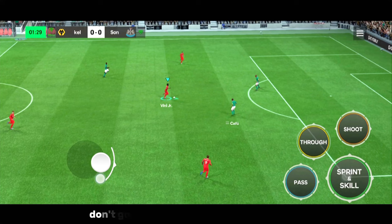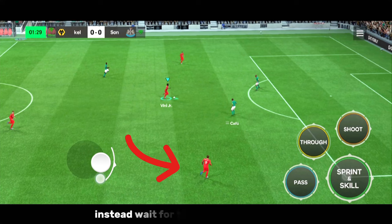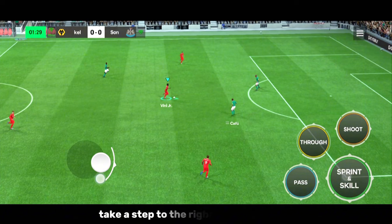Now when you're in this position, don't go at the defenders and try to dribble past — it won't work. Instead, wait for this player to make the run. When he's almost past the defenders, take a step to the right and press through ball, like this.